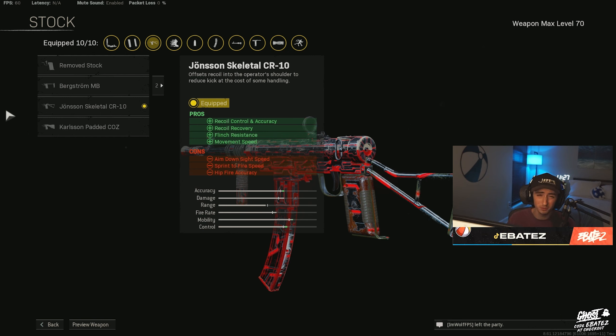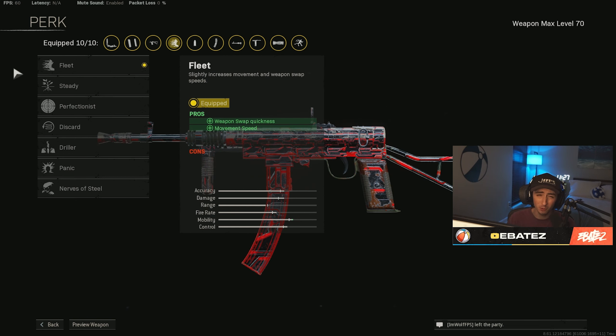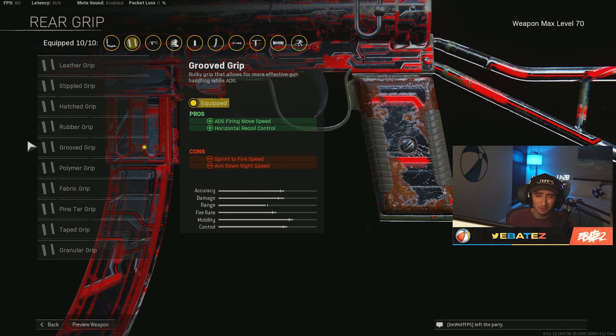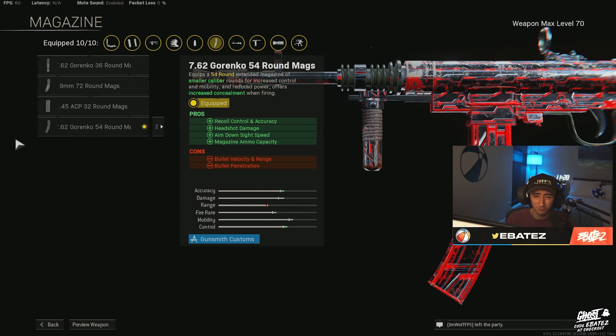For the stock we're using the Johnson Skeletal CR10 — again, this is a great stock overall, just super strong for your recoil, your movement speed, everything. It's kind of an all-in-one package. For perk number one we're using Fleet — this is super important to get from point A to point B especially on Rebirth Island when you're trying to get high kill games. For perk number two, same reasons, we are using Quick — great to get around the map. For our rear grip, we're throwing on the Groove Grip, which is super smooth for your horizontal recoil control and ADS firing move speed.